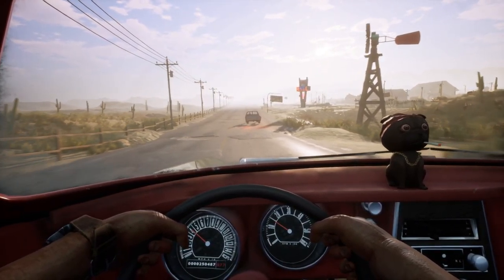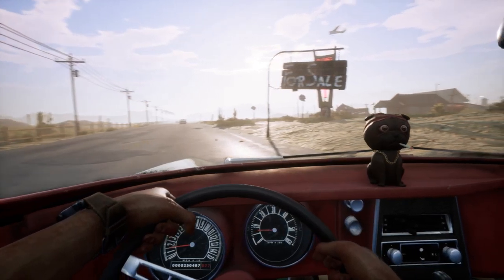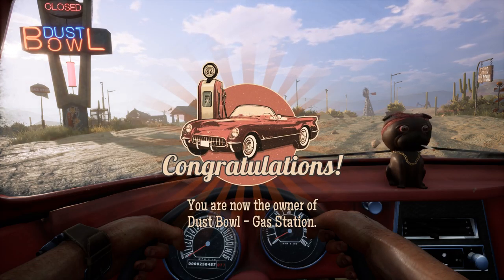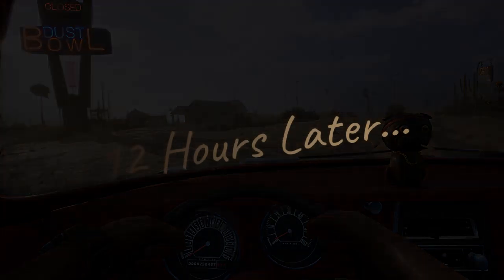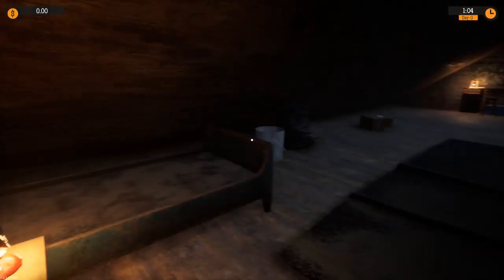Somewhere on Route 66. For sale. You just see a sign for sale and you pull up there. You're now the owner of the Dust Bowl Gas Station. 12 hours later. Okay, where are we at? We went to sleep.